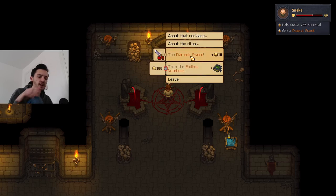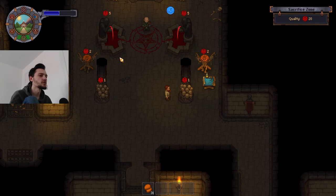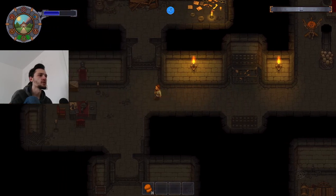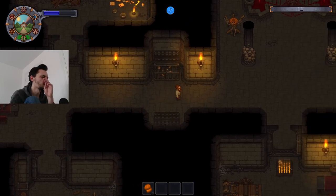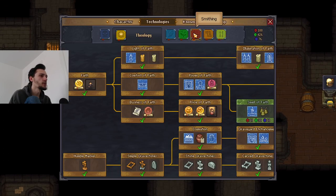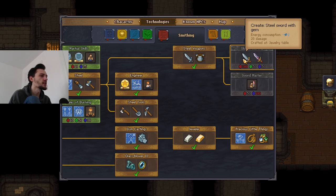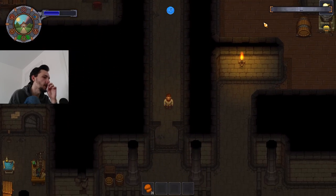Snake says we need a damask sword - either get it from a fortress or craft it. I think we can craft it. We'll check how expensive it is at the smithing anvil since we'd probably want an upgraded sword anyway. The only thing we're missing is red points, which are actually pretty easy to come by - we'll just craft a bunch of wood or something. It's the inquisitor's day but we don't have any quests with him.